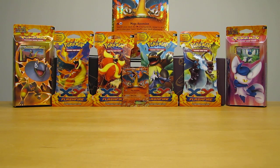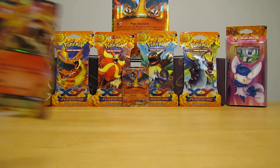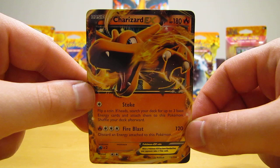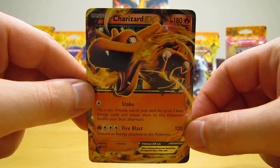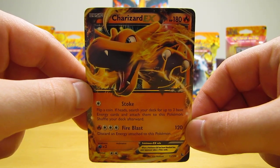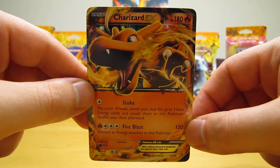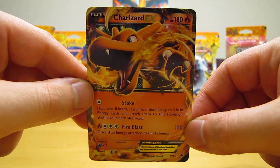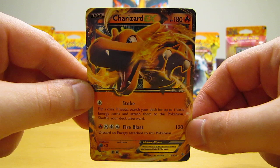Booster packs were $3.98 on release date, $3.99 at most places. Booster boxes from this set ranged in price from $95 to $100. In stores, there were also several other items — a Charizard EX box for $19.98 was probably the most popular item. Two blister packs were also released at the same time, one including a Machamp holo and the other a Haxorus holo, at $11.99.